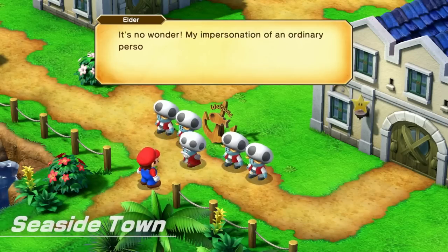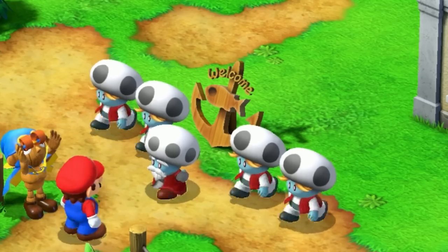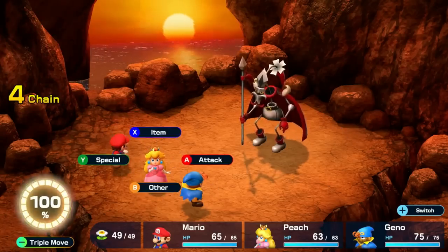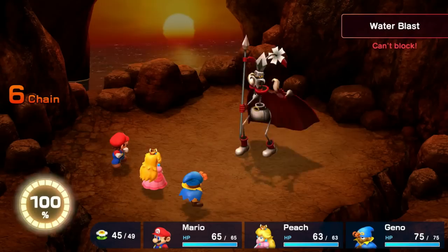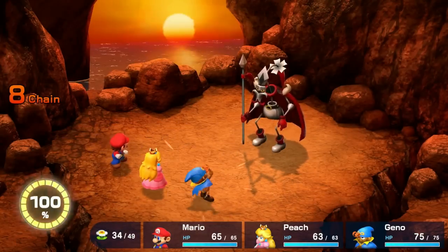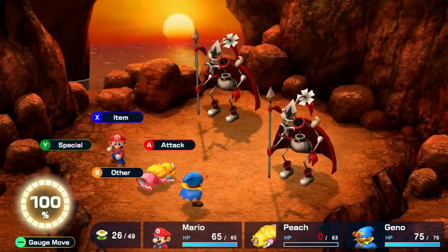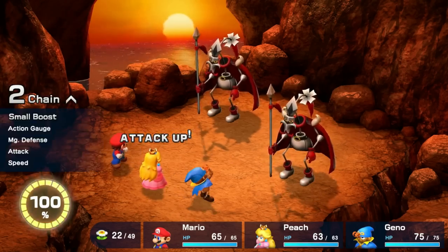Another Geno Beam and some more Super Jumps is enough to take him out, and we get our fifth star. But the joy of receiving is short-lived — the creepy shroom people in Seaside Town steal our star from Star Hill and transform into the newly named Spirtovich. I start by boosting my characters, and then it's time to attack like crazy. Spirtovich's Water Blast does good but not great damage against my team, and it can easily be healed off by Peach's Group Hug. All of Spirtovich's single-target attacks are blockable as usual. He eventually splits into two and takes out Peach with a couple of spear strikes, but she's quickly revived, reboosted, and relentless in slapping the shit out of this pokey prick.